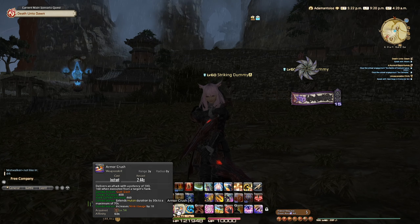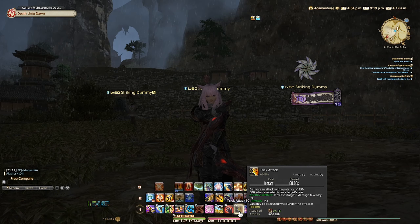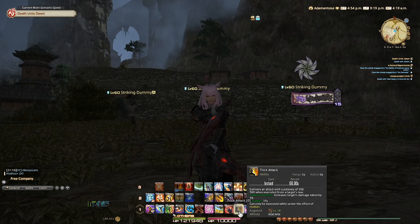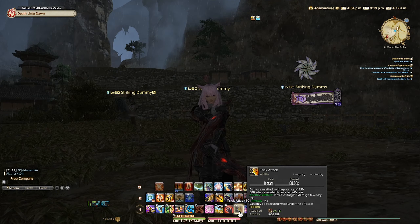A quick introduction to Ninja is that they're pretty much known as the Trick Attack Bot, assigning your jutsus or mudras in this game to execute specific ninjutsus. Their combo is pretty simple, usually a 1-2-3 and another one to replenish your Huton — I'll talk about that in a bit — with a fair amount of off-global cooldowns. I would suggest this class to you if you want something a little bit more complicated than our current melee classes.